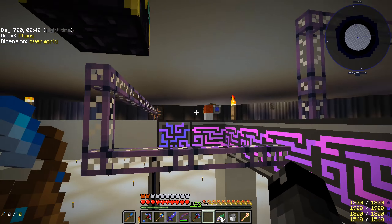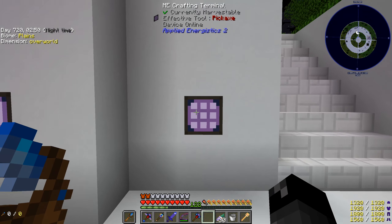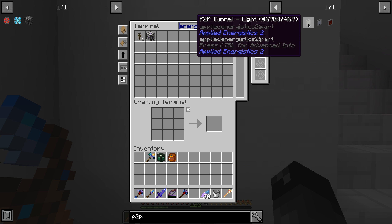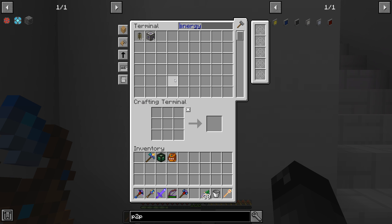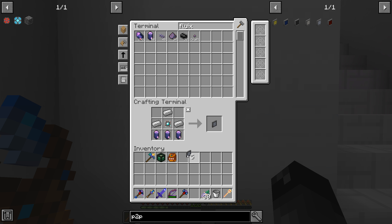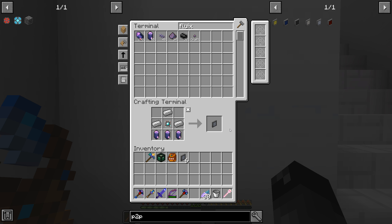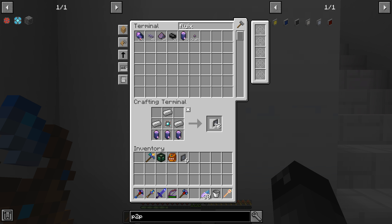Now that we have this done, we can look at getting into P2Ps — that'll be a lot more useful for running cables around, more resource friendly, and just better overall for moving large amounts of channels around. The P2P tunnel recipe is engineering processor, Fluix, and iron — really not that bad. We have 54 engineering processors so we should be fine. I think we need five or six for the controller faces available, and then we'll need P2Ps for everywhere else on the network. I'll just do 12 of them. We also want dense cables and I'll color them black.